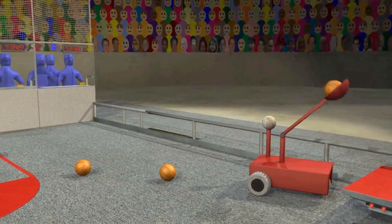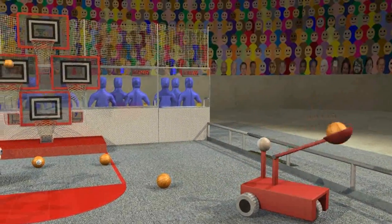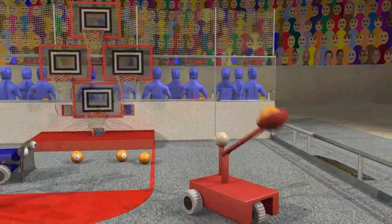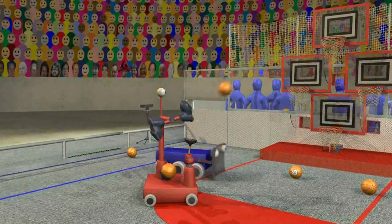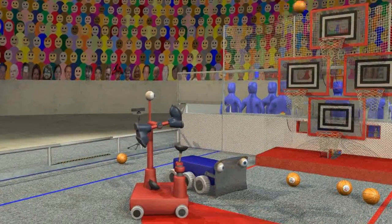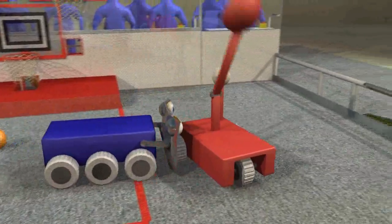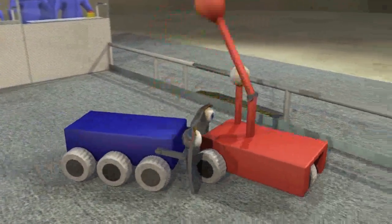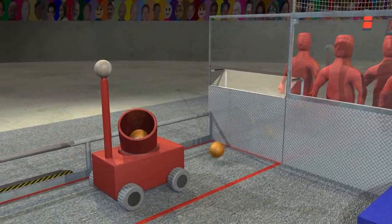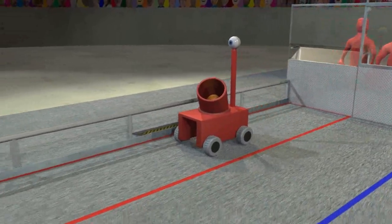As the tele-operated period starts, teams command their robots to score as quickly as they can. Balls can be scored from anywhere on the court. The top of the key is a safe zone — robots shooting from here are protected from interference by their opponents. But robots not touching this safe zone have to deal with defending opponent robots. As balls are scored, they are returned by players at the corners of the court. Robots can only hold three balls at a time.